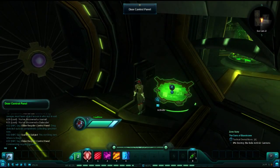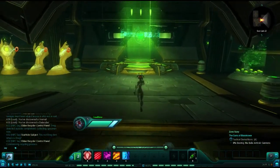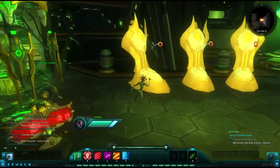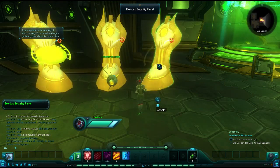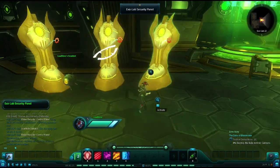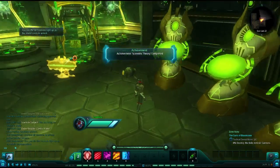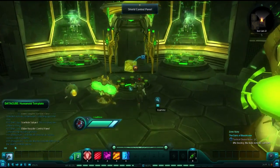Once inside the third room of Exolab 22, you will find the third data cube. However, this data cube is located behind a force field and cannot be interacted with. A scientist will need to interact with the obelisks and unlock it. If you are not a scientist, stand by patiently while they solve the puzzle. This will change the panel from red to green — click on the panel to lower the force field, and then anyone present will be able to click on the data cube.